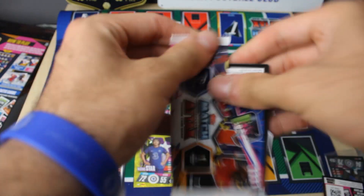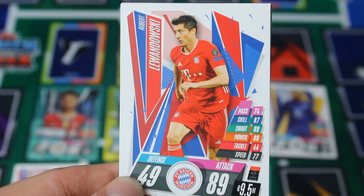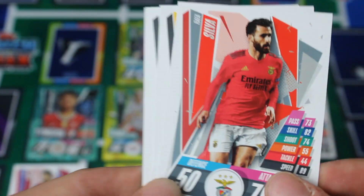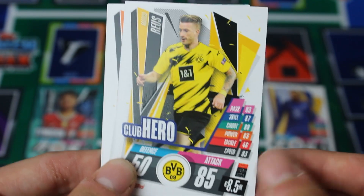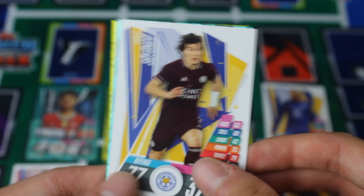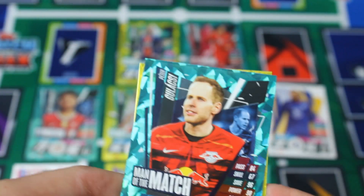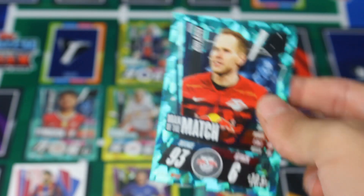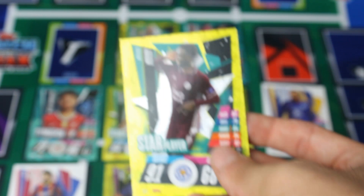Let's open up another pack — we've got 5 more to go. We've got the Robert Lewandowski base card, the Silva, Marco Royce again, Marais, Soyuncu, and then a Galashi Man of the Match from Leipzig — 93 defence, 6 attack, he is a goalkeeper of course. So there is our goalkeeper for this one. And we've got another Wilfred Ndidi. 4 more packs remaining.